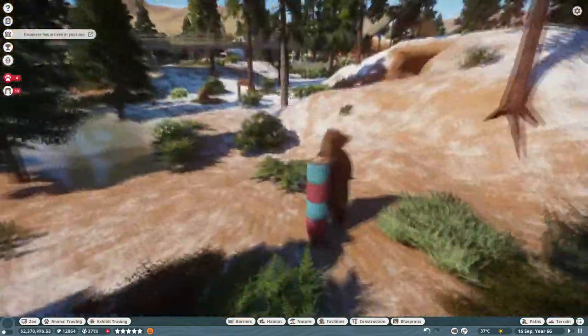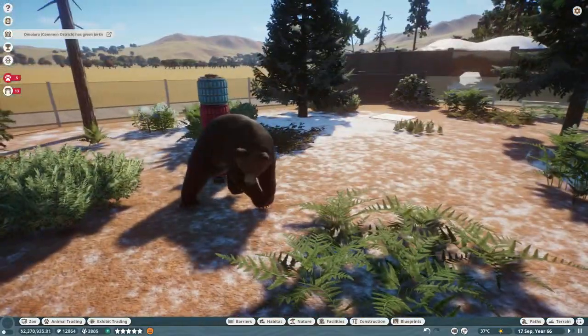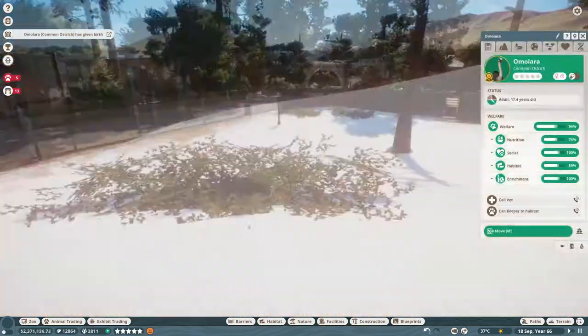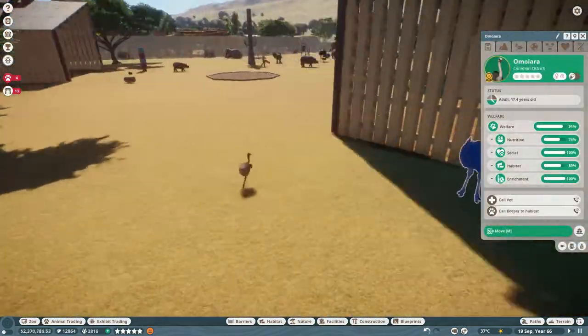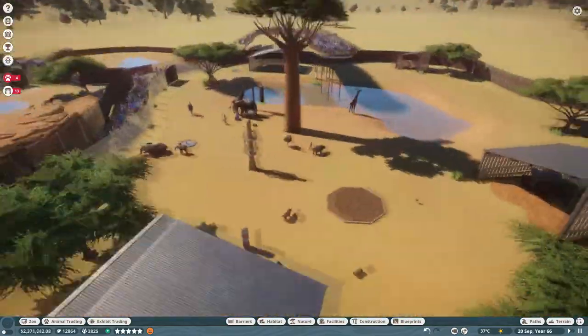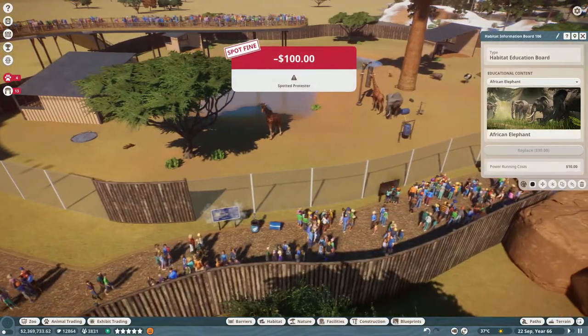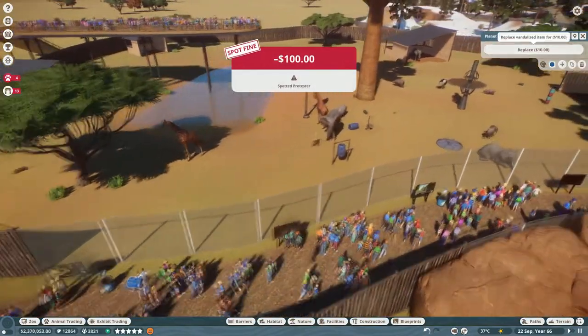Oh my god, that is so cute! Our ostrich has given birth — oh, it's a little baby! I actually had to do a little cleaning in here. We have a lot of poll testers. I give them what they need, but I can't do everything — I can't make everyone 100% happy.